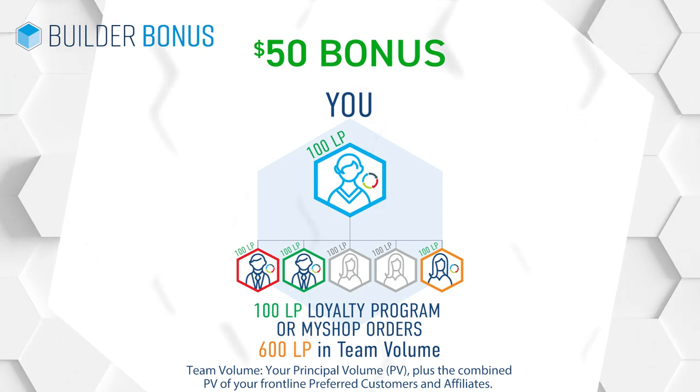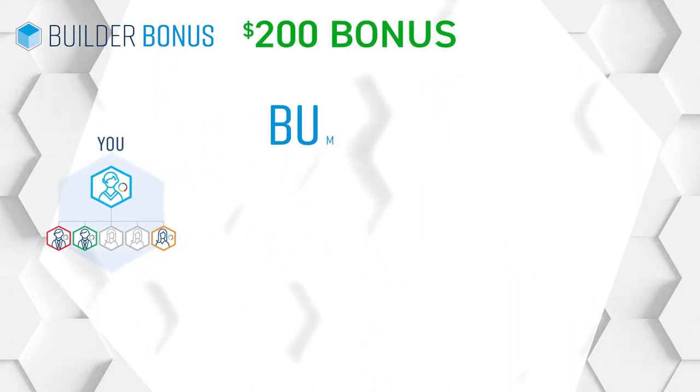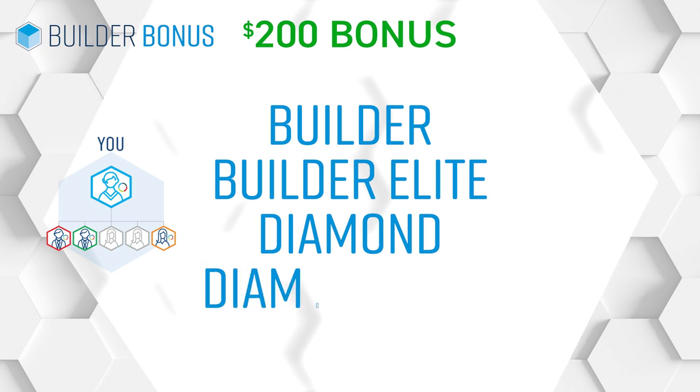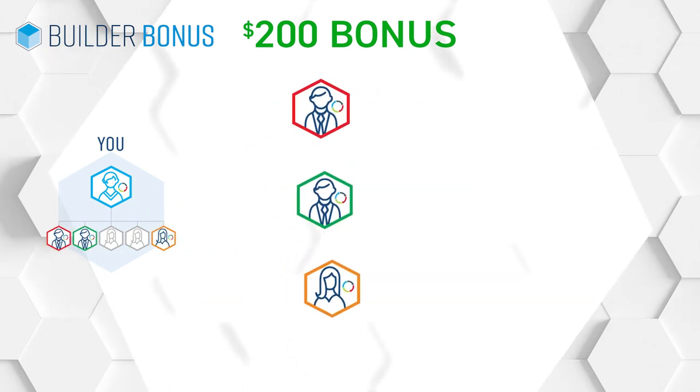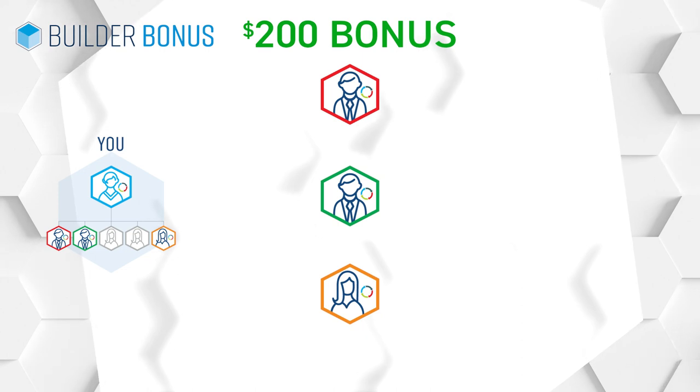That's an extra $50 in your pocket. The second level of Builder Bonus pays $200 to affiliates who qualify at the Builder, Builder Elite, Diamond, and Diamond Elite ranks. You need to make sure that your three front line affiliates duplicate what you did to earn the $50 Builder Bonus.